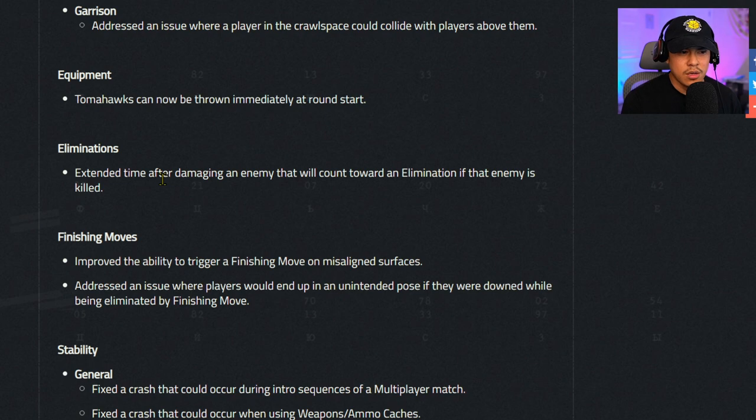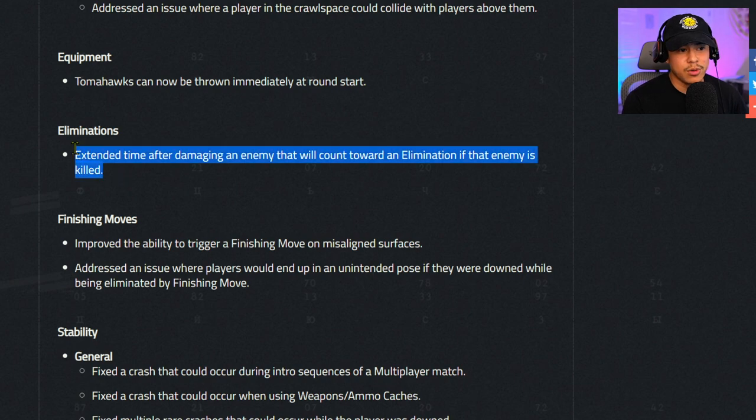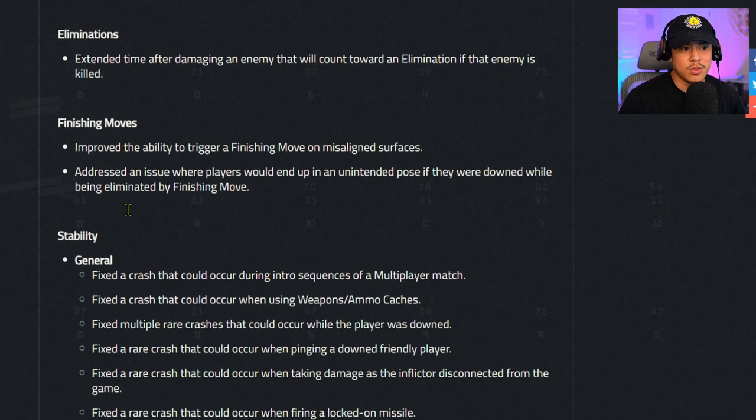Equipment — tomahawks can now be thrown immediately at round start. Eliminations: extended the time after damaging an enemy that will count towards an elimination if that enemy is killed. For example, if you throw a molotov and get killed before it lands, it may still count the elimination. Finishing moves: improved the ability to trigger a finishing move on misaligned surfaces, and addressed an issue where players would end up in an unintended pose if downed during a finishing move.